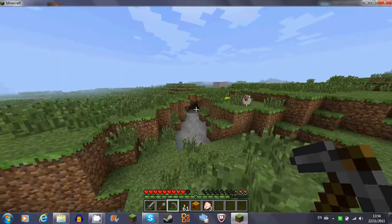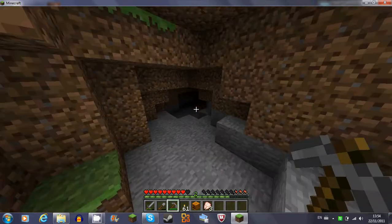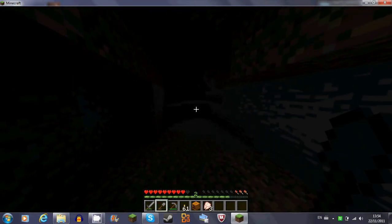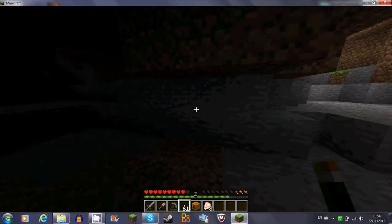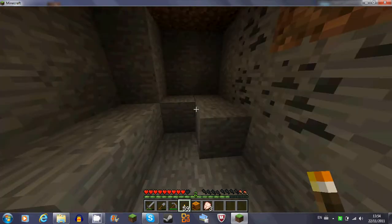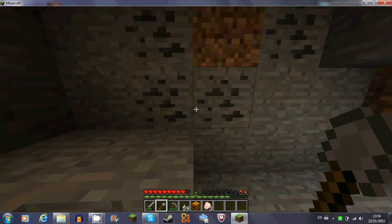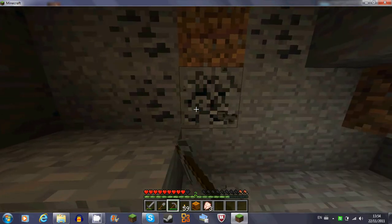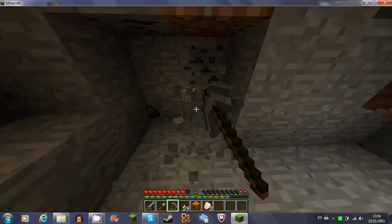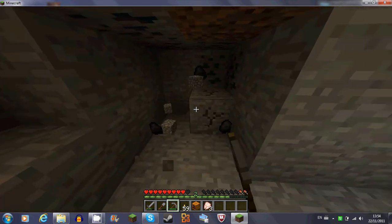Let's go in. Hopefully there's no mobs in there. Shouldn't be — well, there should be, actually. But I say no. Okay, cool. And that's it, that's the mine. Nice. So at least we found some coal, that's good. We're also looking for some iron to make a bucket, so then we can make a farm.